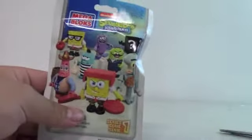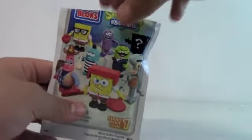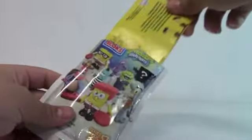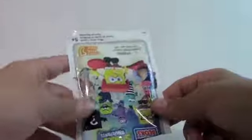And on to the second blind bag of today. No more duplicates. Let's see who we got. Let's pull the instructions out. And let's see who we got. Oh, I don't have this guy. I believe his name is Strangler. Very cool, I'm going to build him real quick.